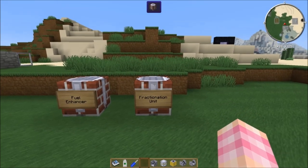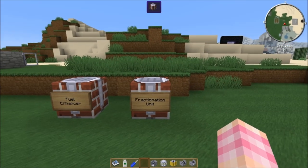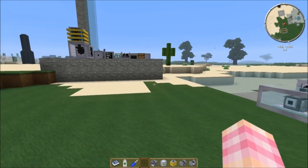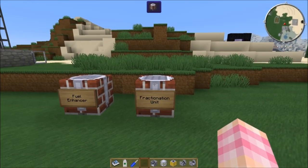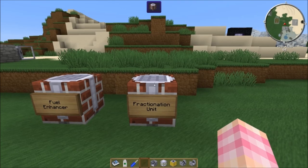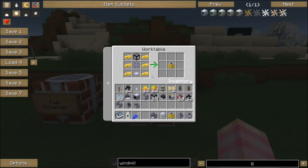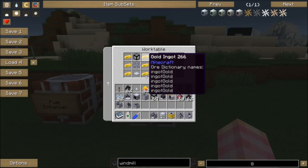In order to make JetFuel, first of all you need Ethanol, so make sure you have production of that going. You're going to need what's called the Fractionation Unit, which is crafted with six gold ingots — and this time you cannot use Electrum, there is no Electrum recipe, it's just gold.